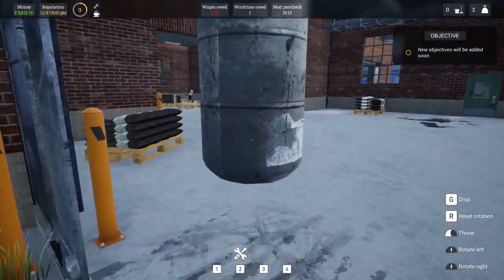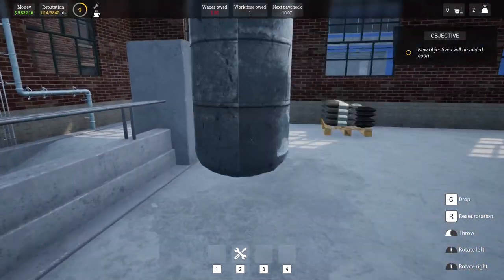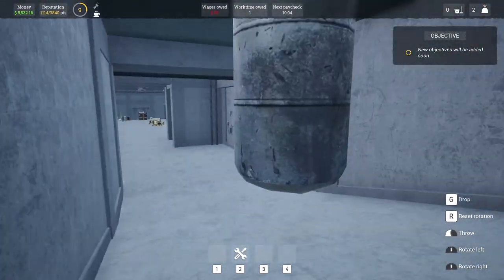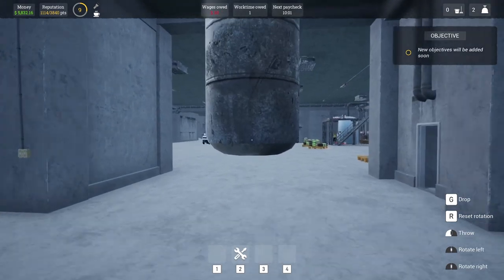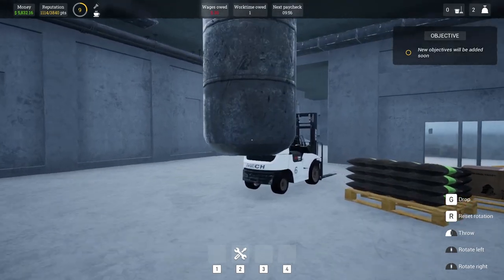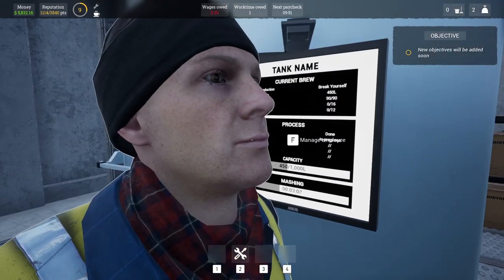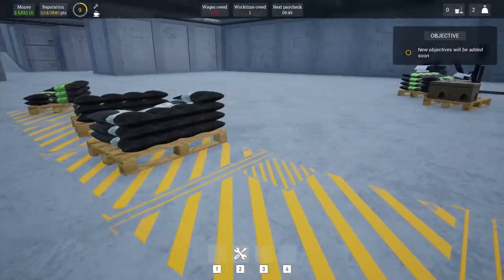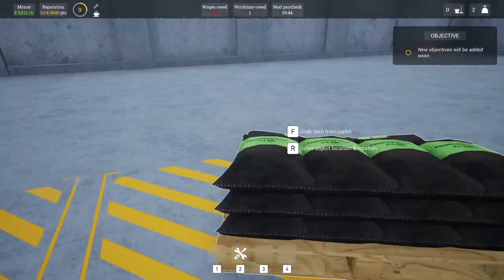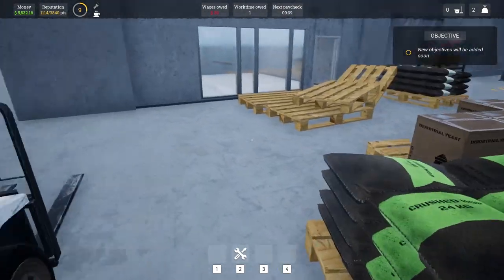We've got five minutes before the next phase. I'm going to go and see if we've got enough, because it'd be a bit silly if we wait the five minutes and then find we don't have enough malt. So let's go and refuel. We need 16 hops — there's 6, 12... yeah, there's more over here. We're good. We've got plenty.